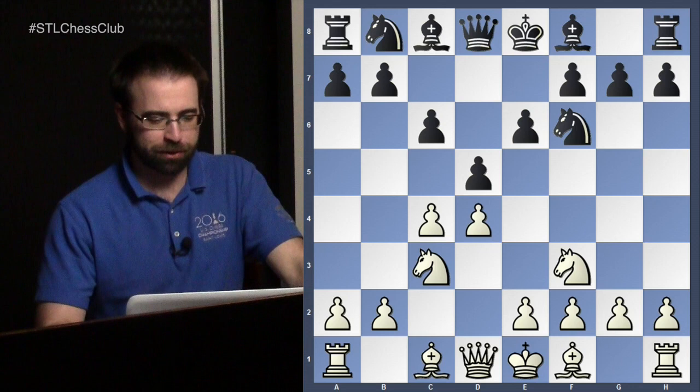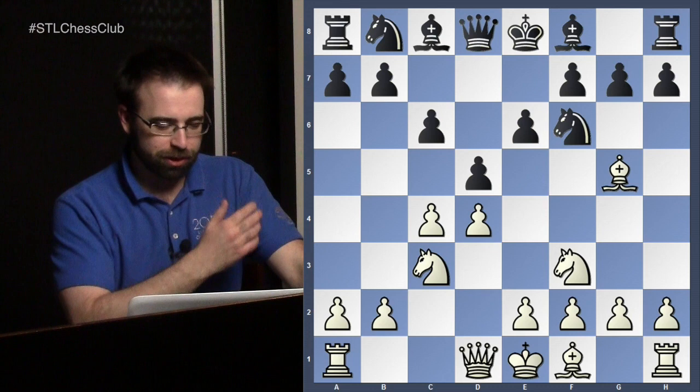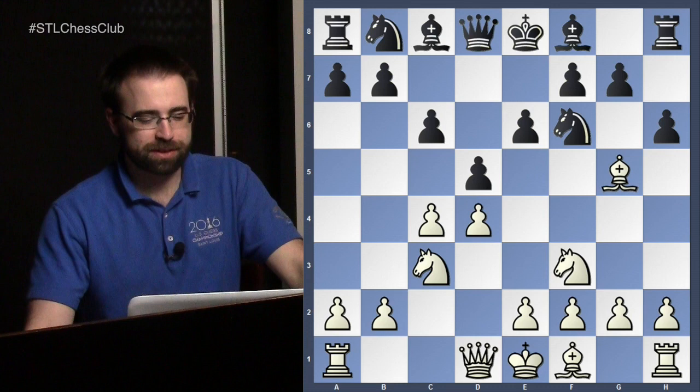It's very hard to be a human and play these lines. For some reason tonight we're going to show it from White's point of view to highlight my personal bias towards this line. We're looking still at the Bishop g5 lines. We had a look at the Botvinnik taking on c4; tonight we're again going to look at h6.